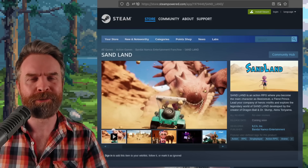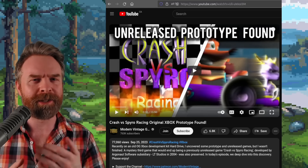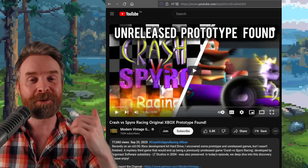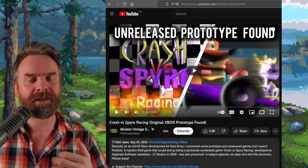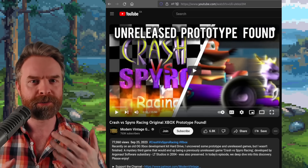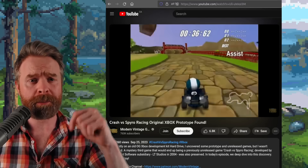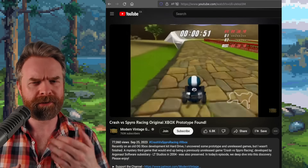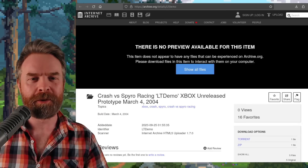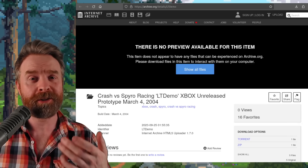Speaking about games that haven't released yet, next up we're talking about a game that never got to see the light of day until very recently. This is Crash vs. Spyro Racing. It's for the Xbox, it's a prototype, and Modern Vintage Gamer has just released it. I recommend checking out MVG's video — there's a very interesting story behind it. The prototype is dated March 4th, 2004, and it is up on the Internet Archive. I'll drop a link in the description below.